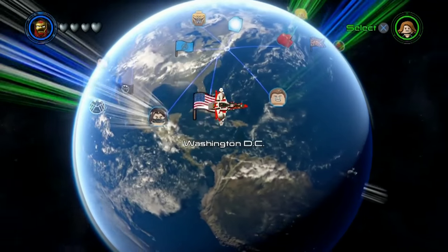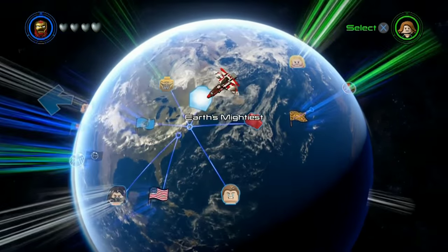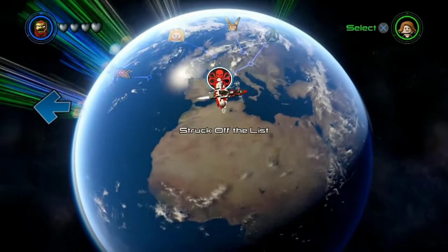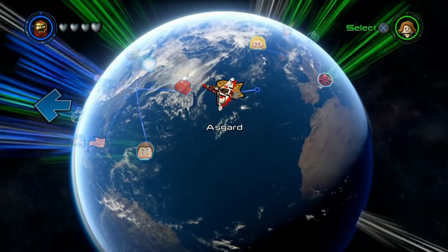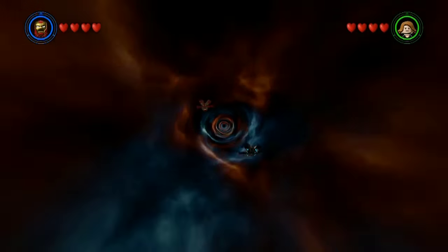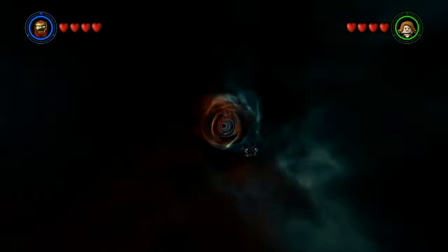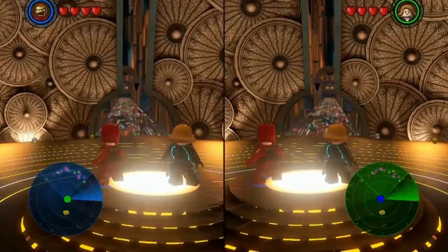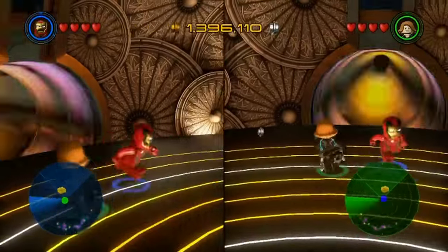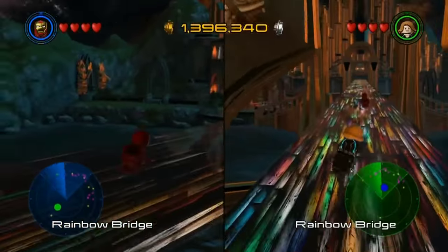Those are actual story missions. Let's go to Asgard — we can go to Asgard! The flags are free-roaming areas. Travel to Asgard. I'm excited because I've never been to Asgard before. Are we taking the Bifrost Bridge? I think so. It's so colorful — I like to think of it as the rainbow bridge. This is pretty crazy.